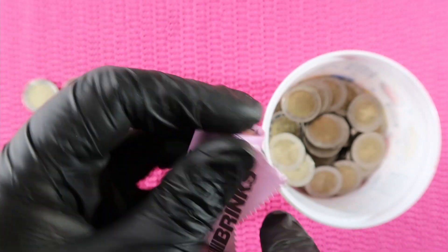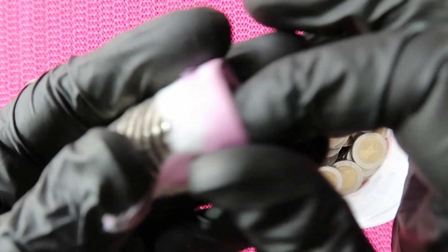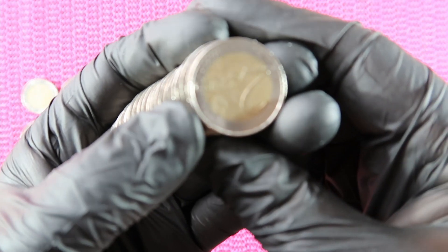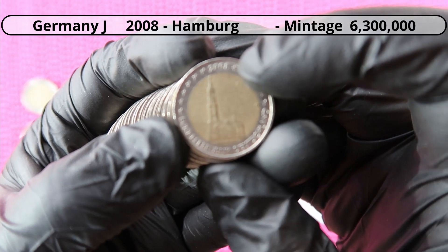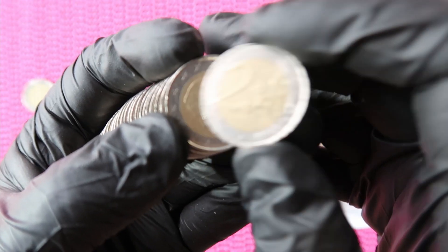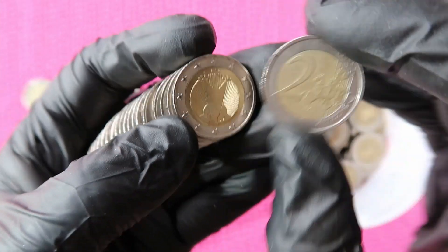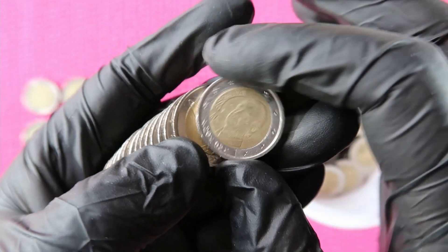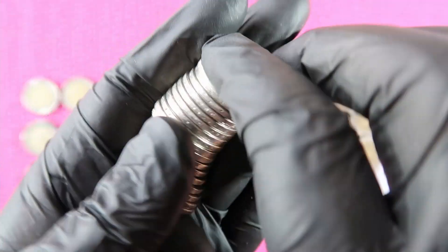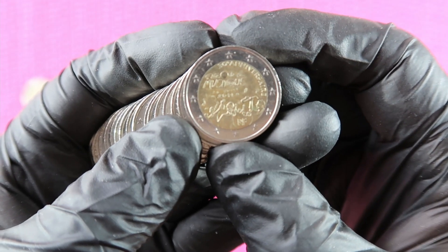We need some really cool finds because so far the finds are mediocre. We start with the city of Hamburg — mint mark Hamburg, this is the mint mark Hamburg here — and it's the second lap. Belgium, Belgium, Germany, Germany 2002, Germany 2002, Germany. Spain — this is a nice one from France, Fête de la Musique, from 2011. That's a nice one.